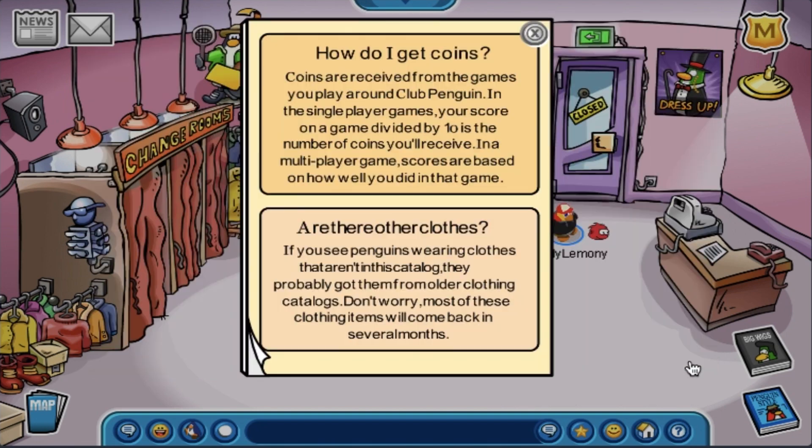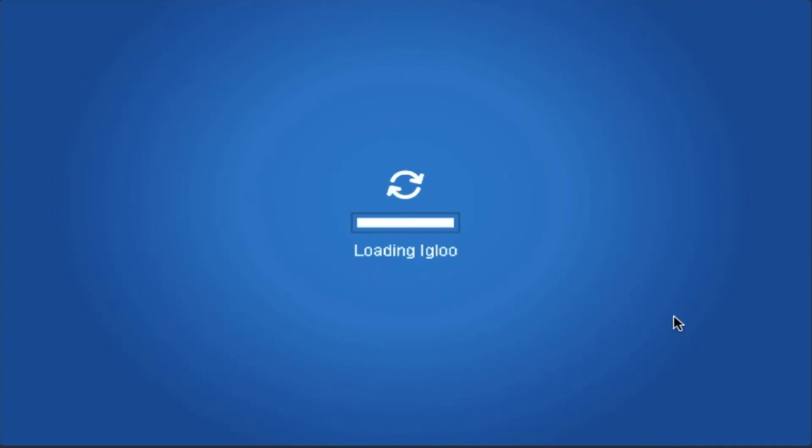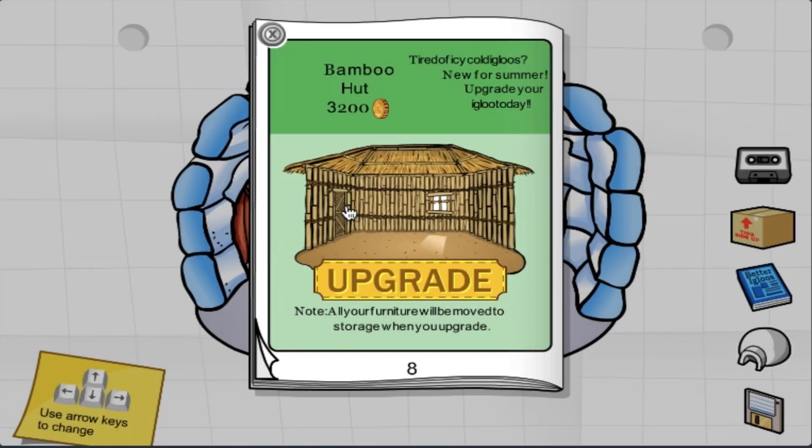I'll buy the rest of the catalog items off screen since I'm saving the coins I grinded off screen for igloo decorating. Anyways, I'll buy the bamboo hut since it's the most interesting igloo out of all of them.